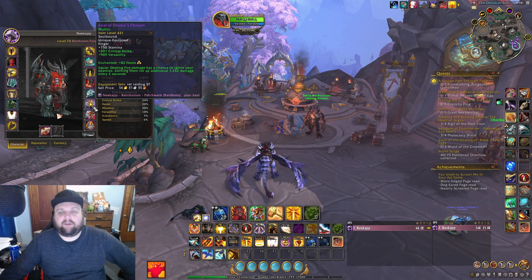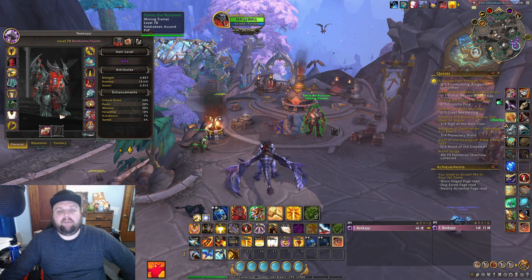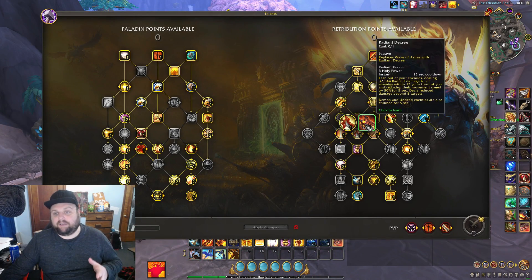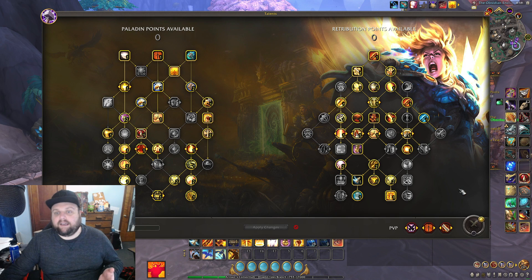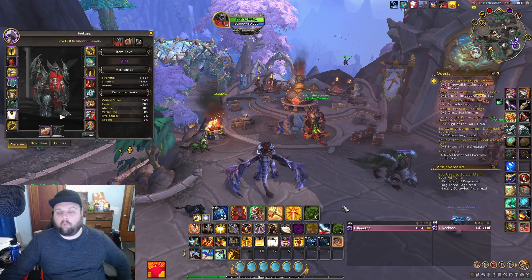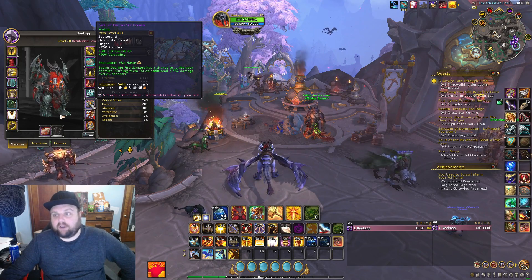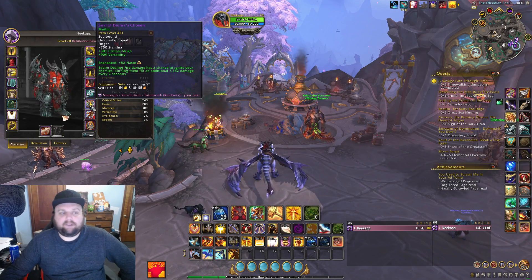Once I get the frostfire belt crafted I'll be doing extra fire damage, and what I've simmed ahead of time is that the Radiant Decree with Trueswake build will not be viable anymore — I won't be running it unless there's some tuning pass. But if you're in the case where you do not have the frostfire belt as a ret paladin, you'll want to sim Radiant Decree with Trueswake on single target while wearing the Seal of Deurnus Chosen — it should increase your single target DPS, or be very close. It's also a fun button to hit.